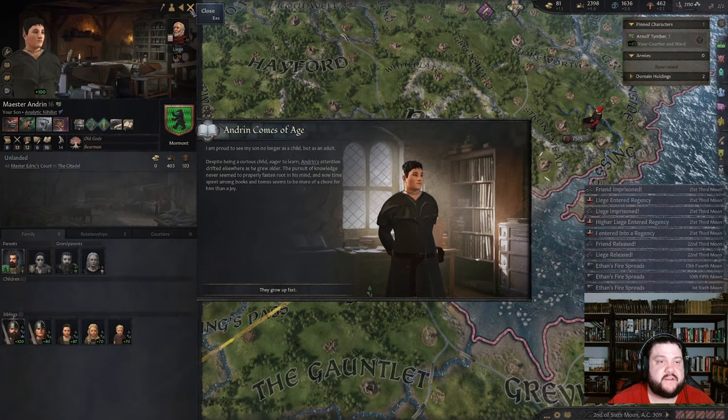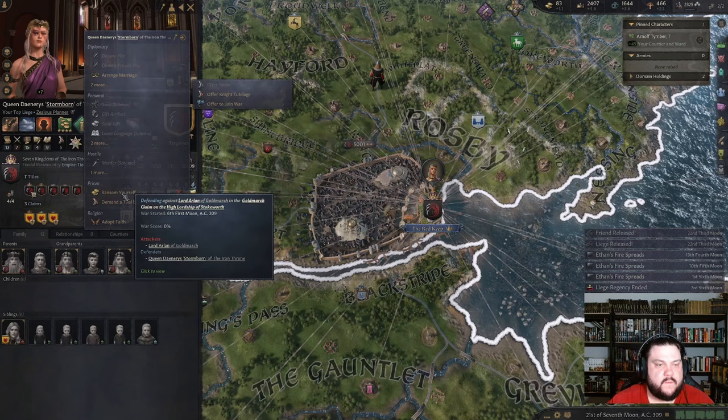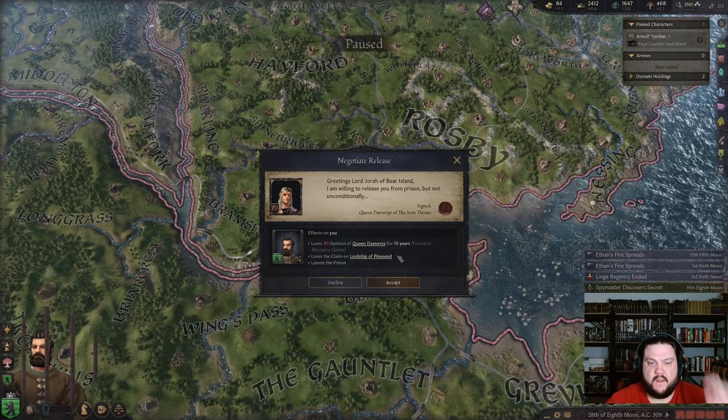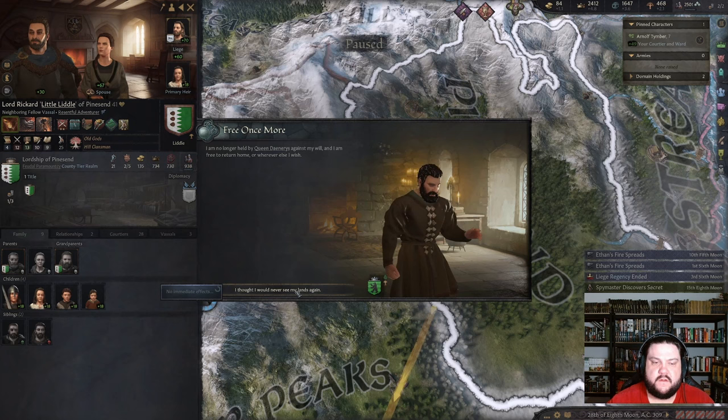Andrin comes of age — he's analytic, nihilist, and he's a maester. Can I request to be released? Ransom yourself — a hook. Money? No. At 100 gold I could — oh, I got something: negotiate release. Lordship of Pines End — the thing we were going to try and take! That's not bad at all. Wow, she let me go. Never thought I would see my lands again.